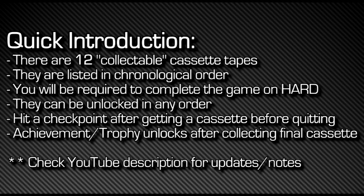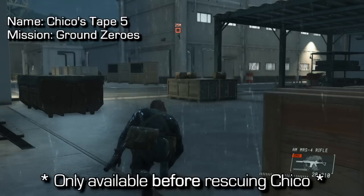Macca here. Metal Gear Solid 5: Ground Zeroes — this is the guide for all available cassettes in the game. There are 12 collectible ones; there are a few more but those are gotten through random things like riding in the chopper, they're automatically unlocked so you don't have to worry about them. The list is in chronological order and I recommend you check the YouTube description for any updates.